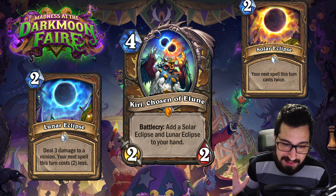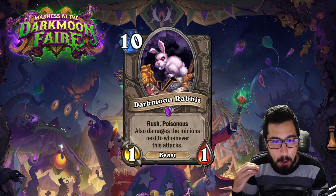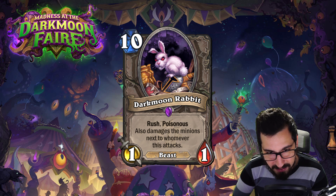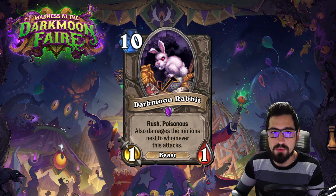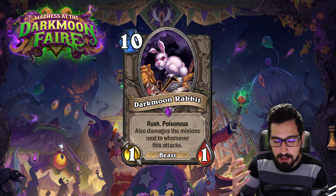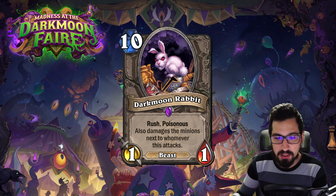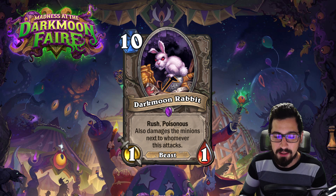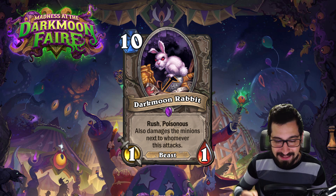The Darkmoon Rabbit is probably the lowest attack and defense of any 10 mana card in the game — a 10 mana 1/1 with Rush, Poisonous, and Cleave, meaning it damages the minions next to whoever it attacks. If your opponent has three minions out, it's a 10 mana kill-three-minions. I think this is a nod at Conjure Caller — normally you'd hit a big 8/8+ minion, but now you might get this rabbit. If your opponent has no minions it's easy to kill; if they have several it's the perfect card. This adds even more swingy variance to Conjurer's Calling.